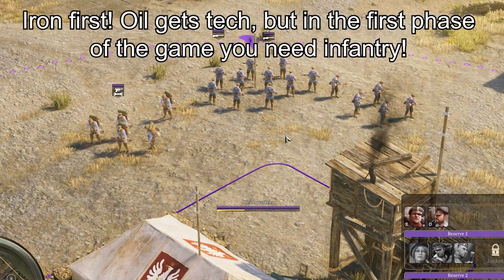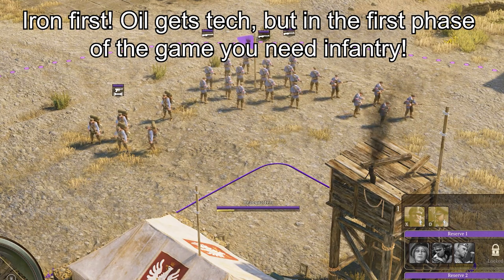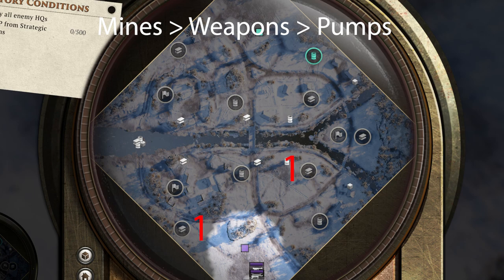You want to prioritize iron in the early stages of the game — more iron allows for more units and reinforcements. The first stage of this game is very infantry heavy so you'll need the iron to keep building and supporting that army. Prioritize getting your mines first and then your oil pumps, and you'll usually send your engineers to pick up your grenade between those two caps.